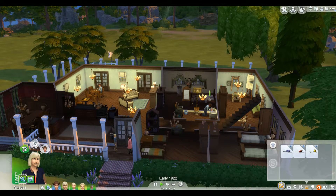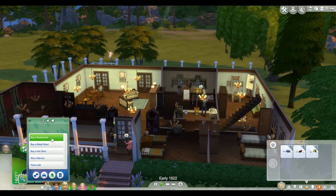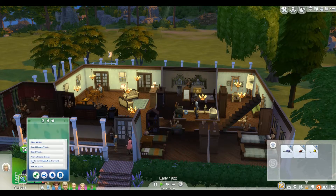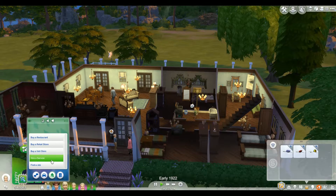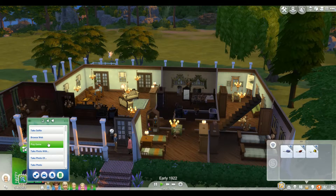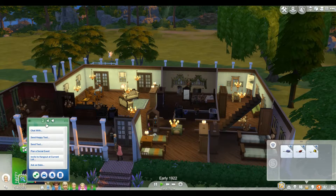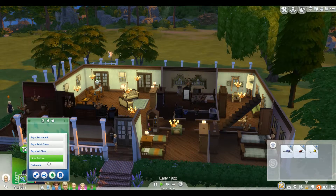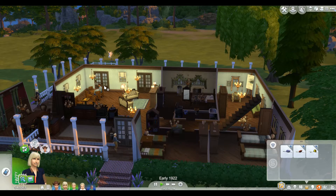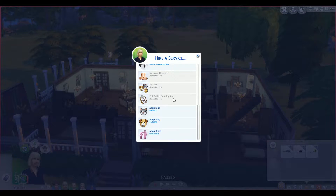Let's just do that. Marie's gonna pick it out because she's the one who's the cat lover. It's on the phone menu — it's under 'hire a service.' Sorry, it's been a long week. Okay, so we're definitely not adopting a child. Let's adopt a cat. It sounds like the baby is crying, so she'll have to go feed him afterwards. And I'm kind of tempted to get a kitten, just because they're cute and it'd be fun for the kids to play.